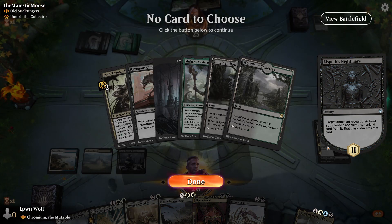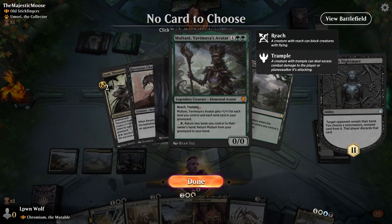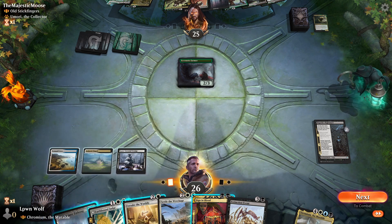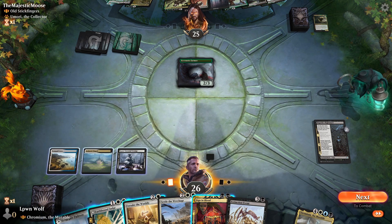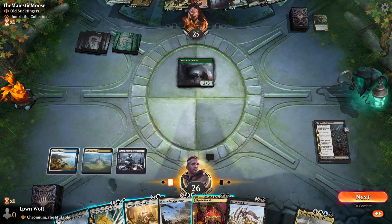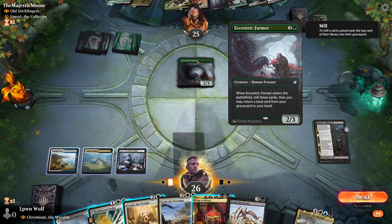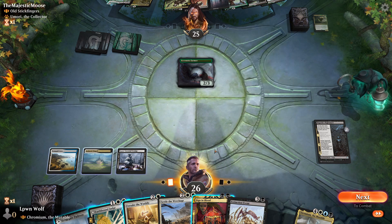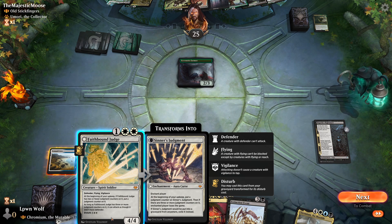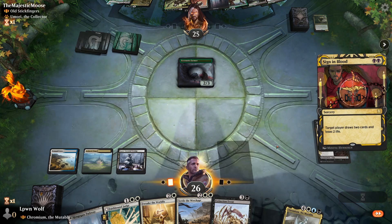We're not going to get anything with this hand, sadly. They've got Ravenous Chupacabra, so once we get to exile their graveyard that's going to be fantastic. Forsake the Worldly is useless because they've got no artifacts. Mill 3, Return of Land — not sure what to do, slightly thrown off. We could go for the Defender but they will just kill it with Ravenous Chupacabra, so perhaps it's better to go for Silent Blood here.